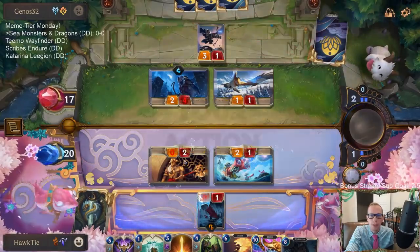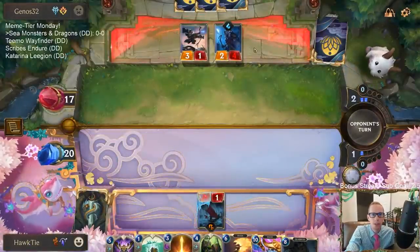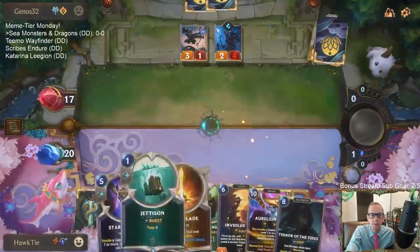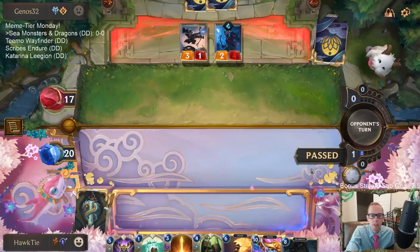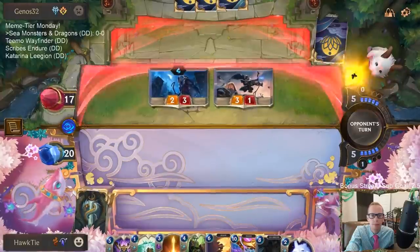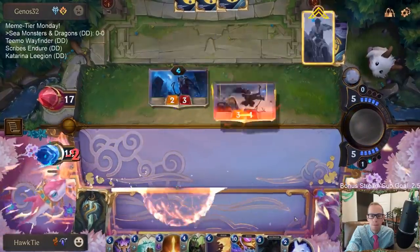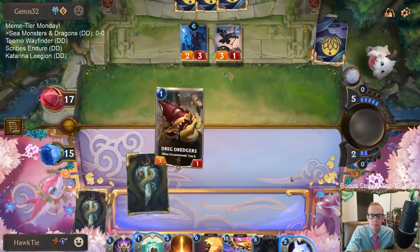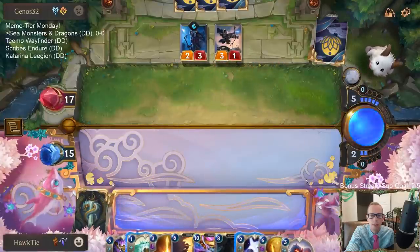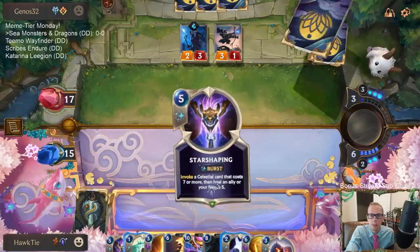Those protection spells are really good — Troll Chant is a really good spell. I traded my Solari Soldier with that Troll Chant and I'm just fine with that. This hasn't gone that bad for us, which is a little weird to say. Toss to sea monster — so this next turn is turn six.